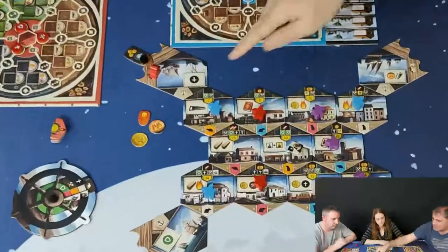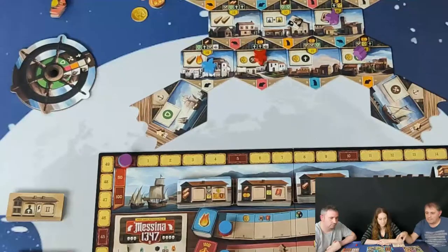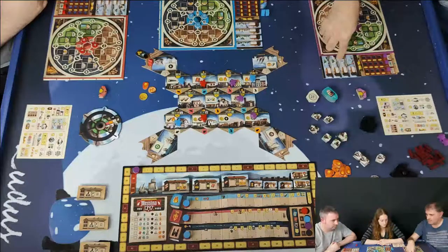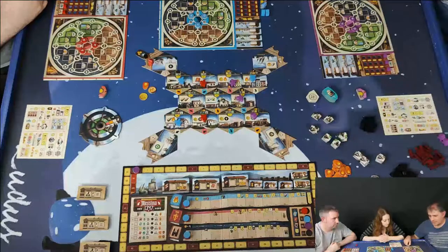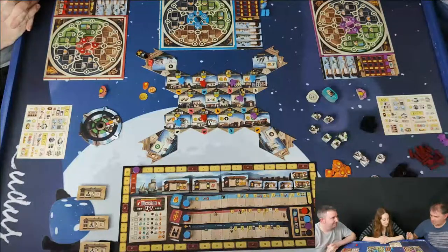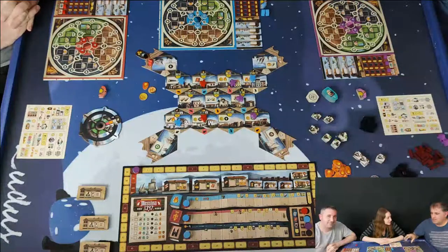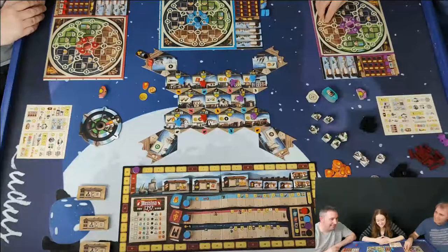An action you're going to want to keep an eye on is the build action. The build action allows you to construct one of these workshops or one of these quarantine huts, which give you a benefit at each production phase. The quarantine huts will only give you a benefit if you've got someone in quarantine. The workshops you put on the side of your player board, and as soon as you put someone in there they are locked into that endeavour for the remainder of the game — they become an expert in that field. That production is one of the ways you keep yourself provided with enough resources. The build action is hotly contested and quite out of the way in this particular setup.